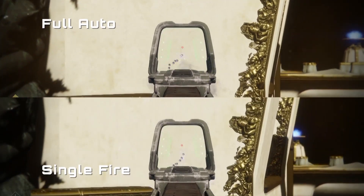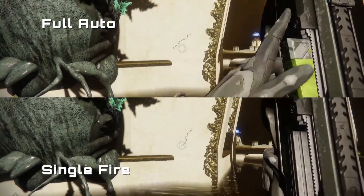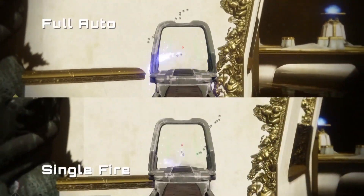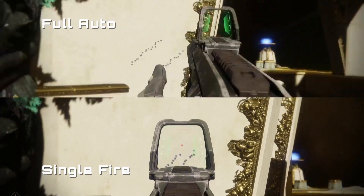Full-auto trigger offers the weapon the ability to be fired in fully automatic mode. Simply hold the trigger and the weapon will continually fire. It offers no statistical advantages and has no other effects. Beast Rapid Fire's full-auto offers the same ability.